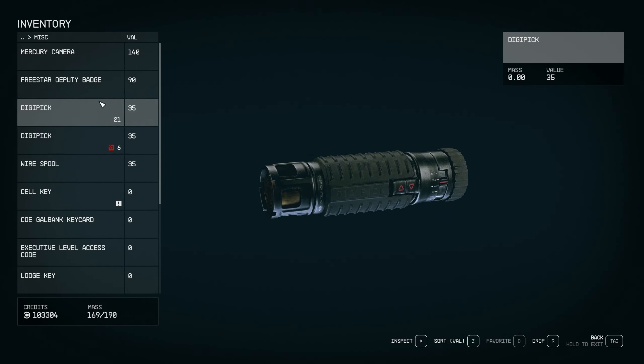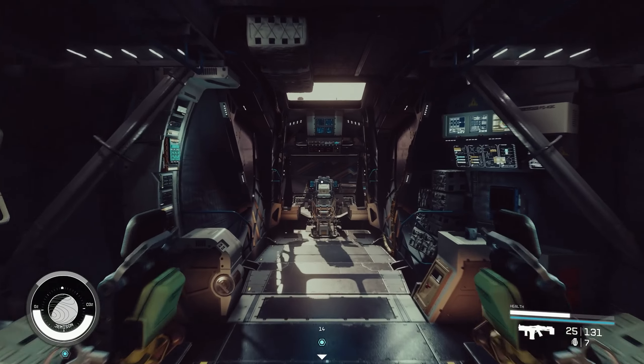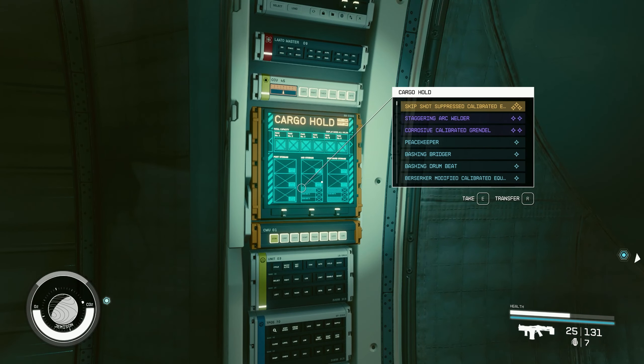Basically, if you just stick to looting the bodies and looting the cred sticks you see laying around, you'll be good. What you can do with that loot is place everything into your ship's inventory. I'm going to talk about that a little bit because it can be confusing at the very beginning.